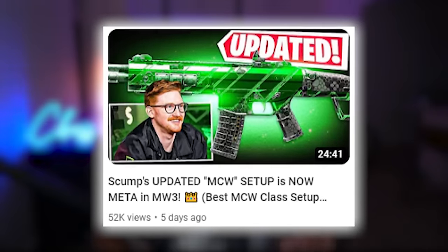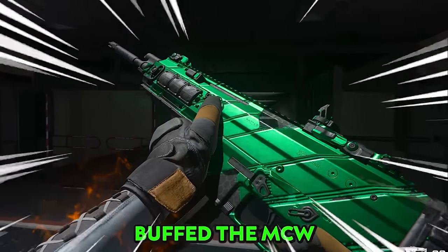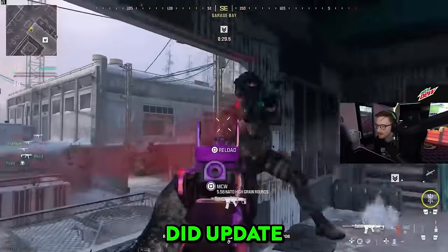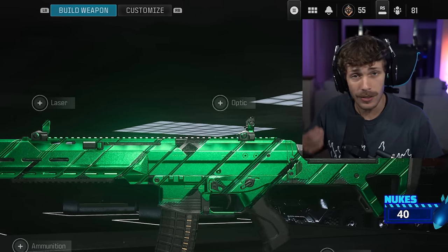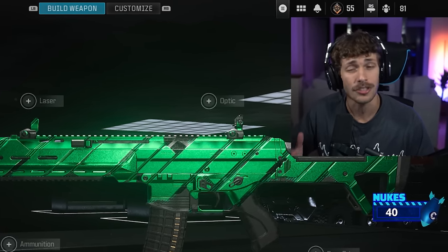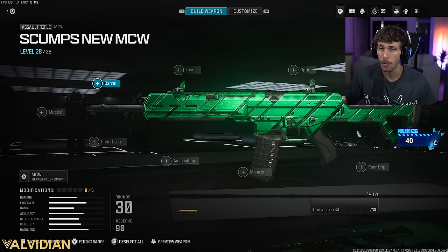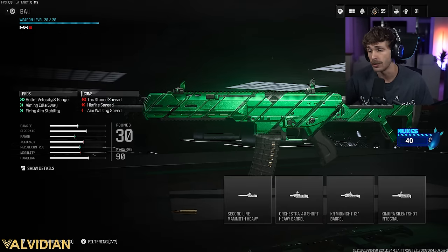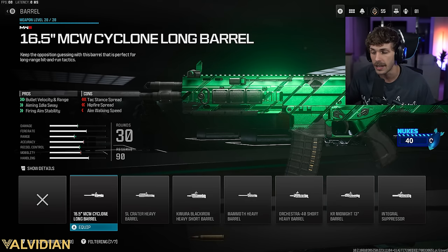You all loved Scump's previous MCW build, but then there was an update which shifted the meta and actually buffed the MCW. Scump did update his build to fit the current meta, and this thing is nasty. Scump's build has so much range, but I also have a better build in my opinion — I even saw some pro players using a very similar build.